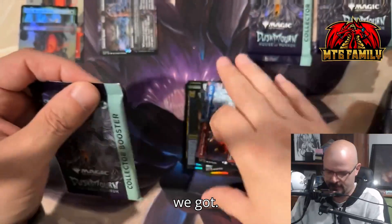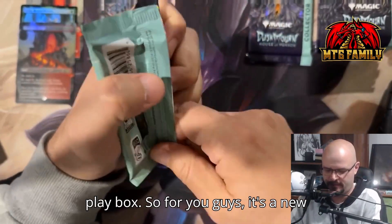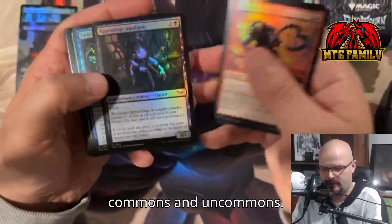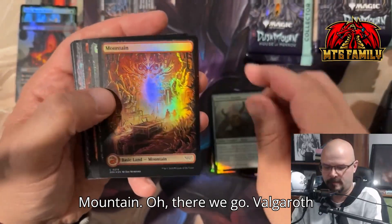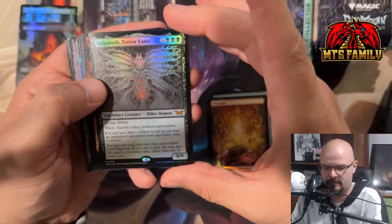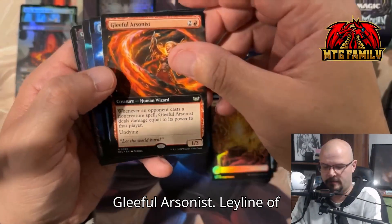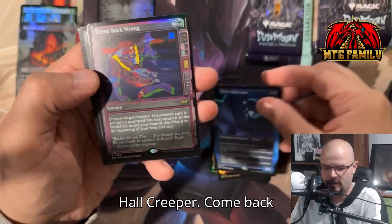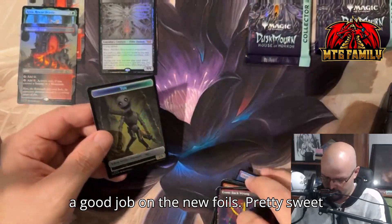Let's go for the next pack. I just went from a play box, so for you guys it's a new video — for me it's about 10 seconds. Commons and uncommons. Mountain — there we go: Valgavoth, Terror Eater, foil. Nice mythic. Fearful Arsonist, Ley Line of Transformation, Silent Hulk Creeper. They do a good job on the new foils — pretty sweet card.